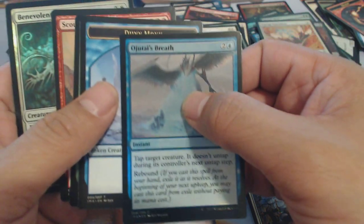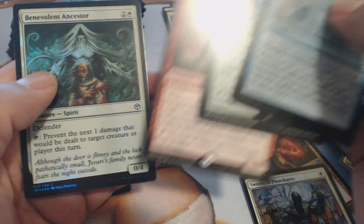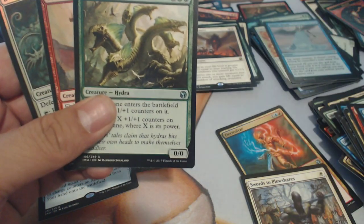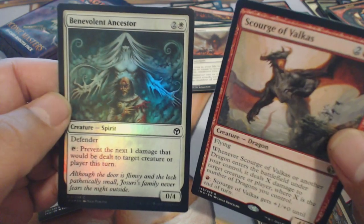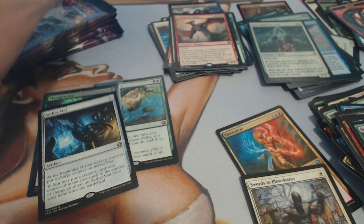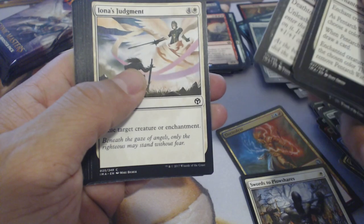Got some more cards: Heroes Bane, Scourge of Valkas. We got one foil monk, one more uncommon, another rare, and another foil. Has anyone ever seen that? That is strange — a bonus rare! It's not very good but it's a bonus rare, and a foil. That was weird, never seen that before.